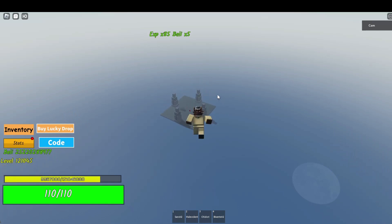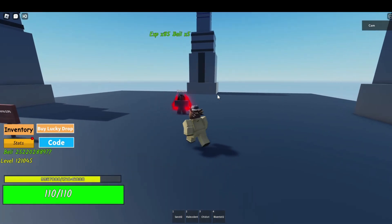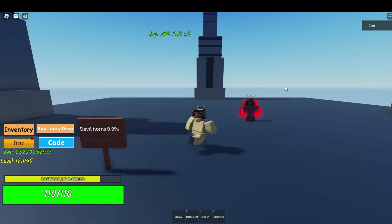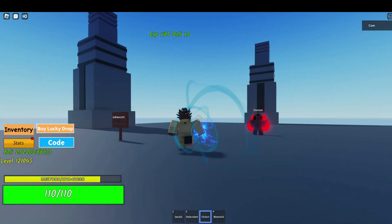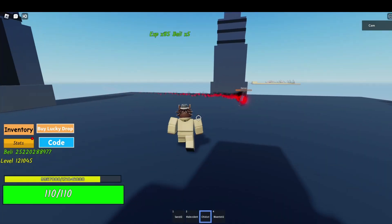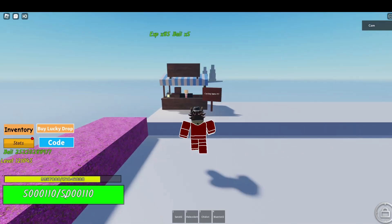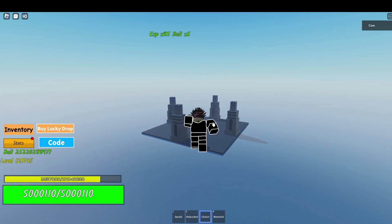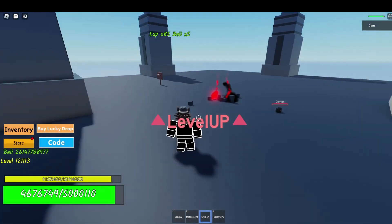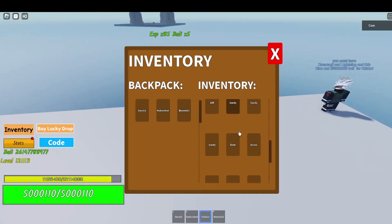Let's go to the new island. Devil horns are a 0.9% chance drop. We already have all these items in our inventory.